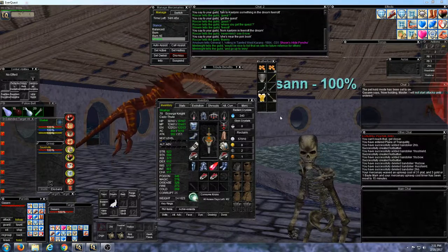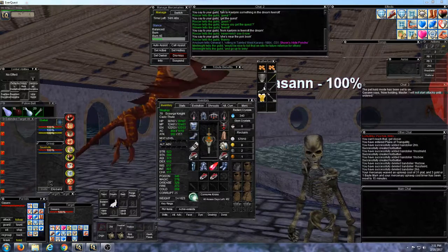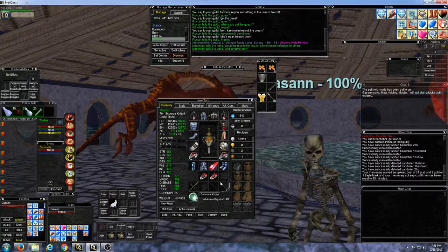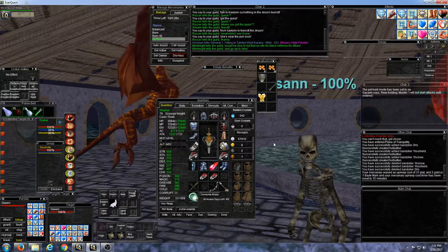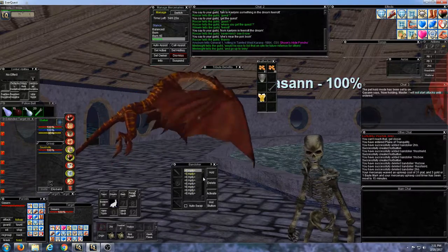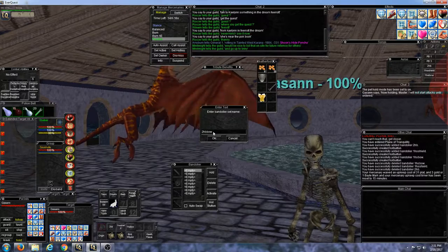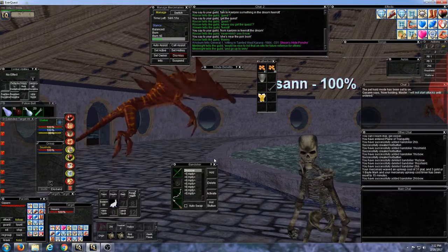I'll have that happen automatically. I'm going to set up my pulling set first, which is going to be a 2-handed bow and arrow. Press B to bring up the bandolier, select an empty set, click add. I'll name it — no spaces or special characters are allowed. That created that set.